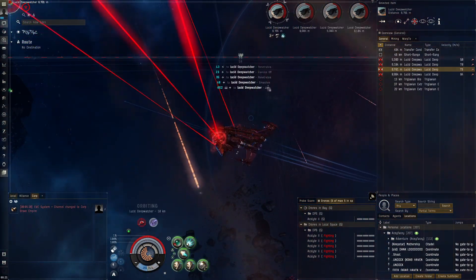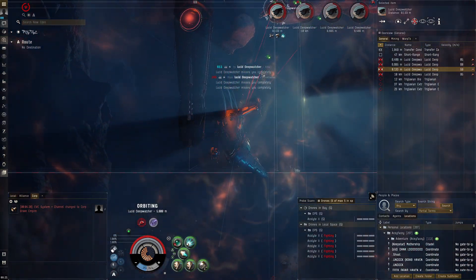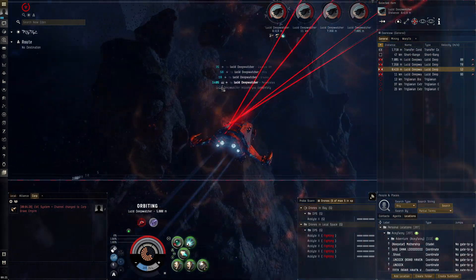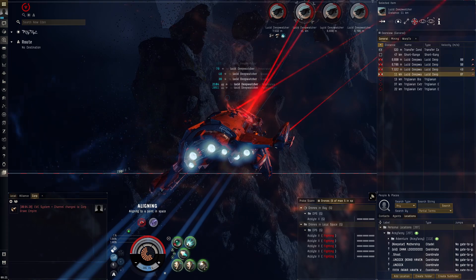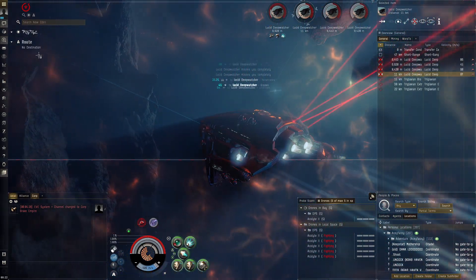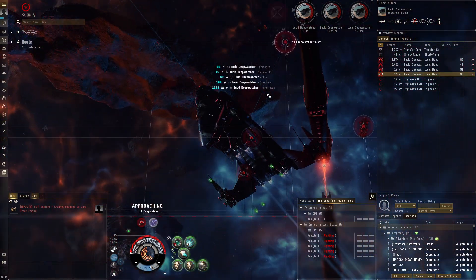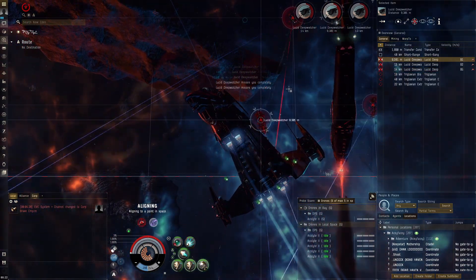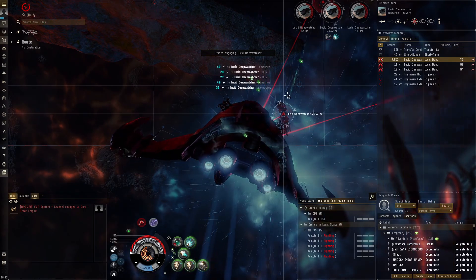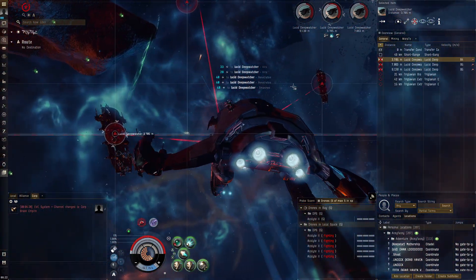The Devoter is a very tanky ship, but it also has quite low DPS and it's a pretty slow ship — not a Usain Bolt. It can only go 500 meters per second at max speed, which for a cruiser is pretty low. The Gila can go around 700 meters per second with an afterburner. I've got a compact afterburner due to fitting requirements, so maybe I shouldn't complain too much about the speed.